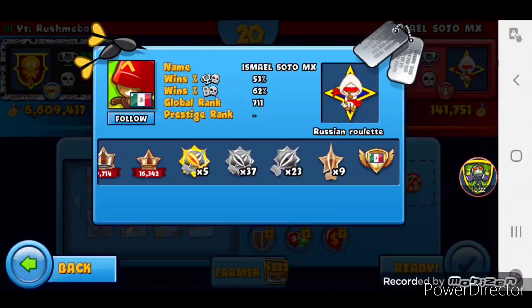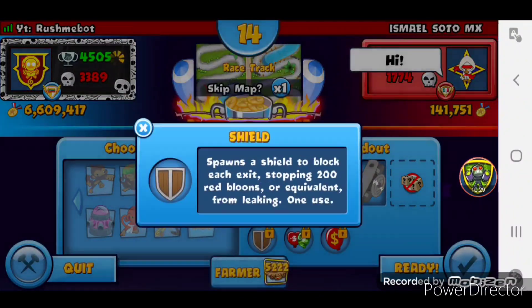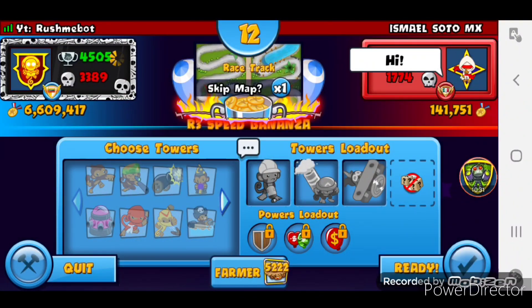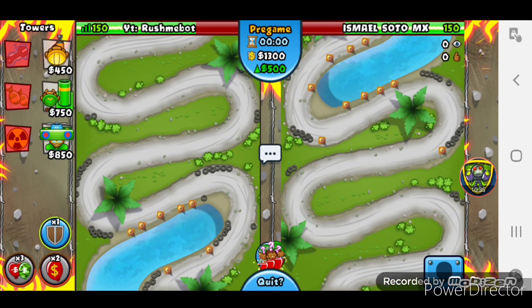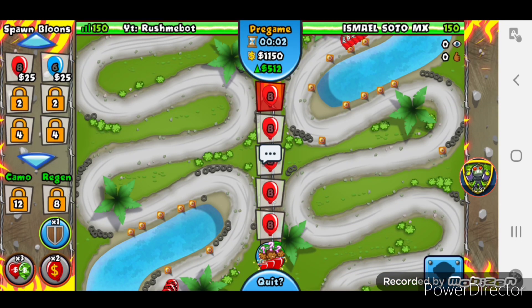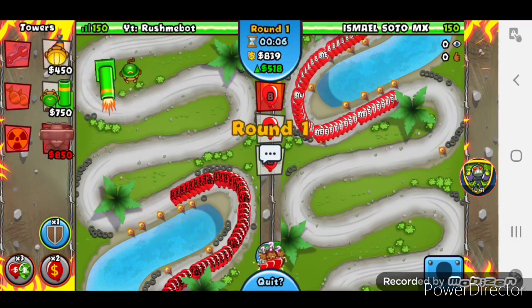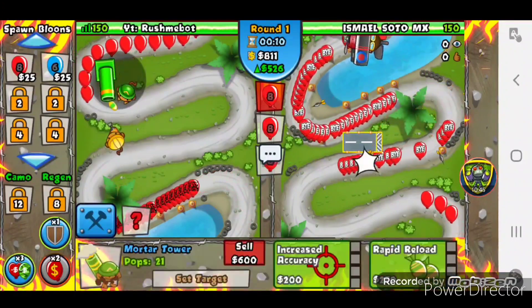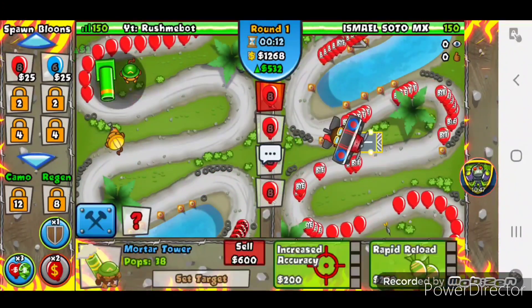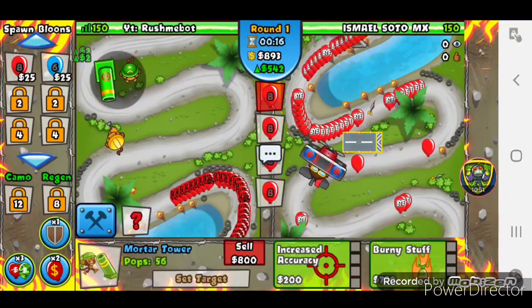Our next opponent is Ismael Soto MX - 140k medals and third place in Mexico, that's pretty sweet. He's got Budget Balloons, Camera Real Efficiency, and Shield. I was trying to skip but my brain said skip while I clicked the ready-up button - that's crazy. We start with Mortar here. That was unfortunate - I was actually genuinely trying to skip but my brain just told me to click it.